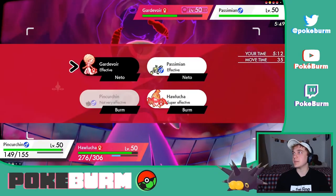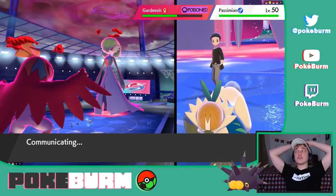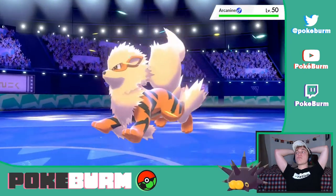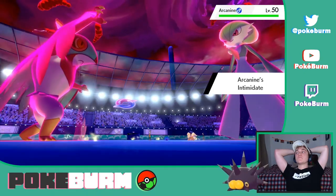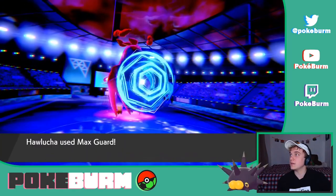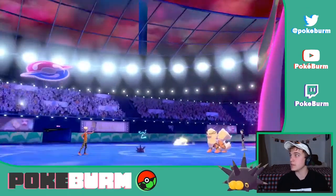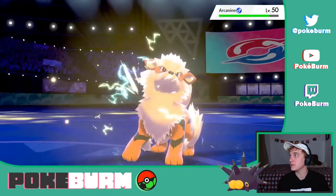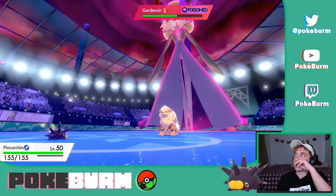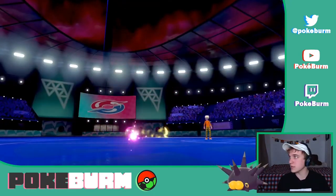I'm gonna Zing Zap Passimian and Max Guard. This is a very strange chess match — here comes the Arcanine. So now Pincurchin's at neutral attack and plus one defense. Max Starfall doesn't hit, and we still have the Electric Terrain boost. Zing Zap into Arcanine — that's a solid amount of damage. And we're gonna heal back up to full on Leftovers. They're gonna get hit by their poison, knocking them right back around where they were before they popped their berry.